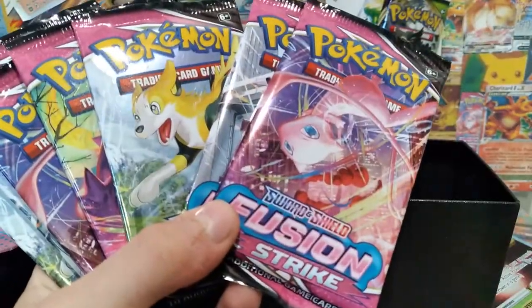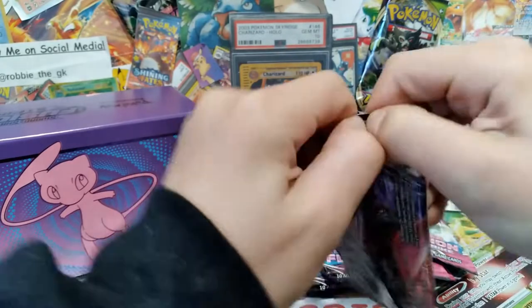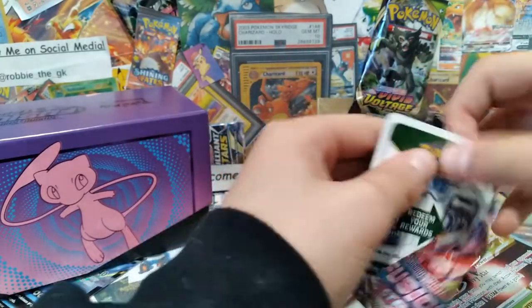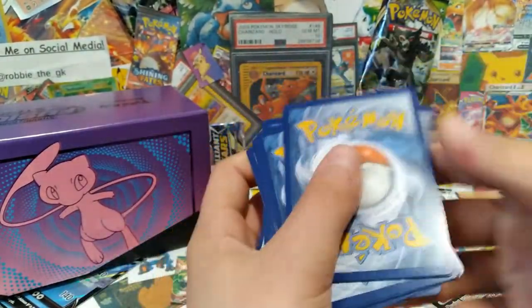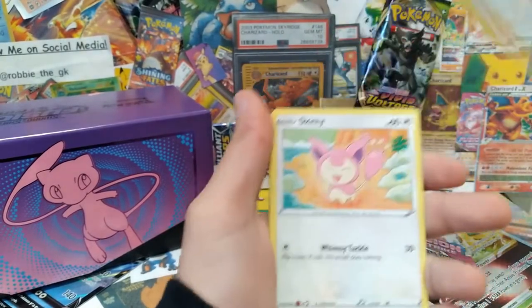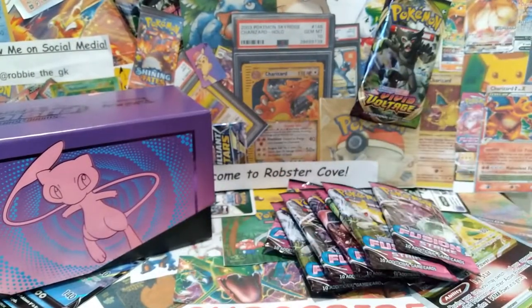Let's open these up. Starting with our Fusion Strike packs. Code card. Water Energy. We have a non-holo Absol to start off.